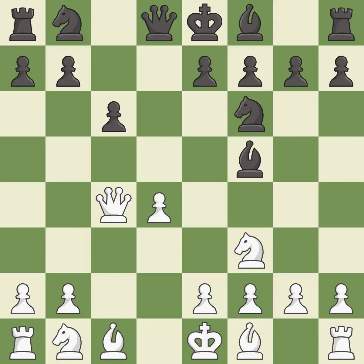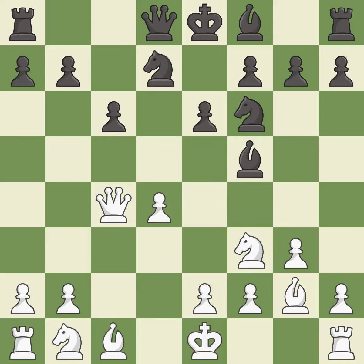Recaptures. This develops a bishop off its starting square, getting it into the action. The bishop is ready to be developed to an active square. This prepares the bishop for development. This fianchettos the bishop by placing it on a powerful diagonal. This activates a knight by developing it off of its starting square.